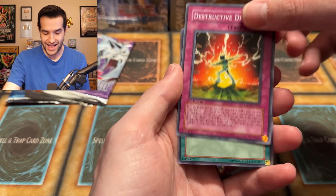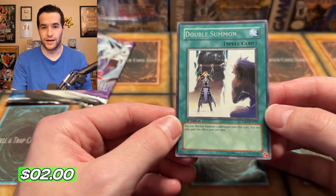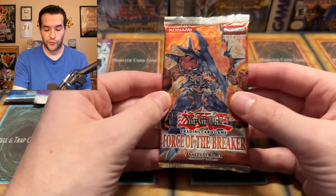Destructive Draw. And — oh, it's a Double Summon. I think this is still a money rare, but by money I mean a dollar. Now what we're looking for — can we get a big foil? Force of the Breaker, First Edition. We opened an entire blister box the other day — go watch that, 20 different blisters were opened. First Edition Force of the Breaker.